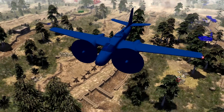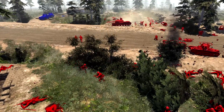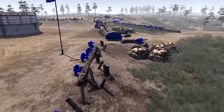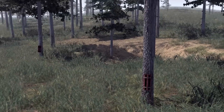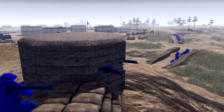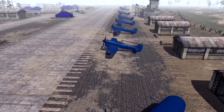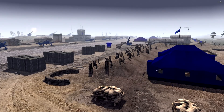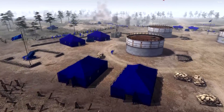Despite the Blue Air Force wreaking havoc amongst the Red lines, the Red Army manages to break through and it is just a matter of time until they reach the Blue Airfield. The Blues have set up a series of defences to stop the advancing Red Army. If the Red Army takes this airfield, all would be lost for the Eastern Armies of Blutania as the Reds and Greys would gain air superiority over the whole of the East.